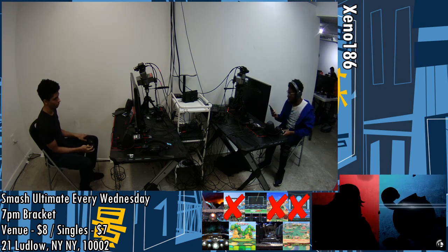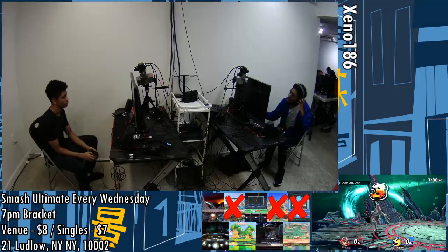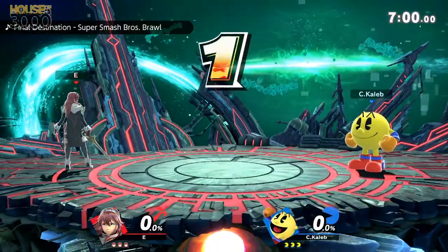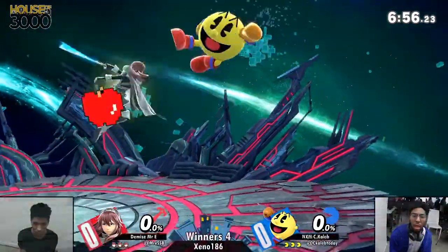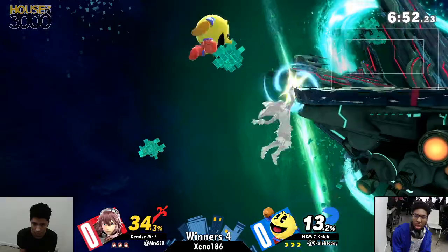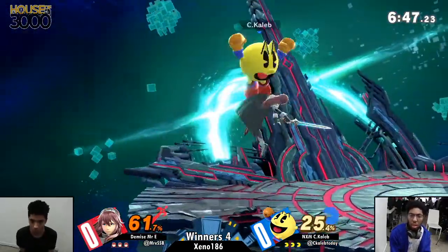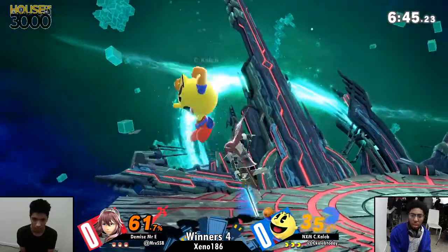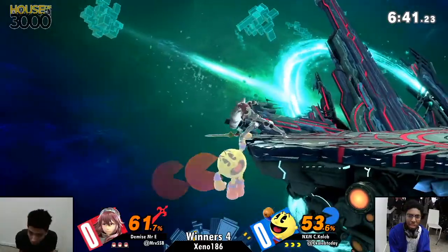The Pac-Man player has been making a lot of great upsets, most notably getting a win on Jewel, our resident Robin prodigy. He's immediately starting off the set with a hydrant and an apple, pushing Mr. E off stage with great forward pressure. I love this aggression right now — creating dominant stage control in the first 10 seconds.